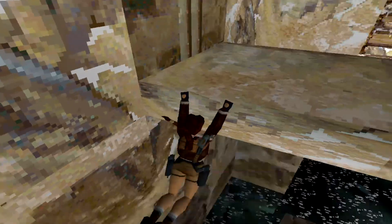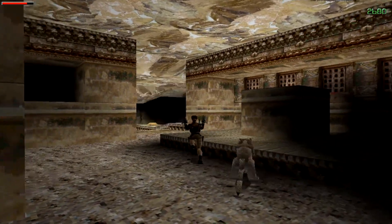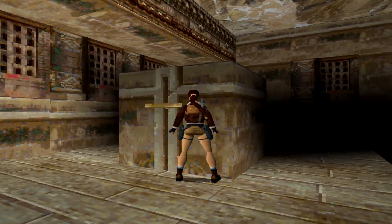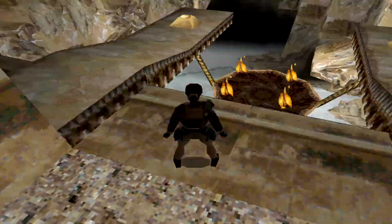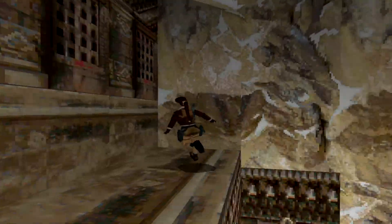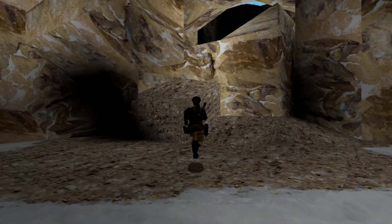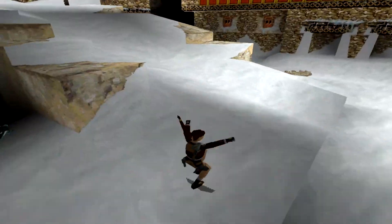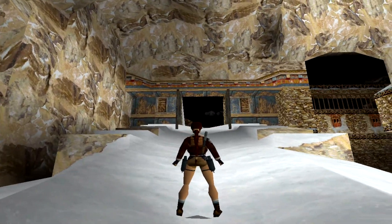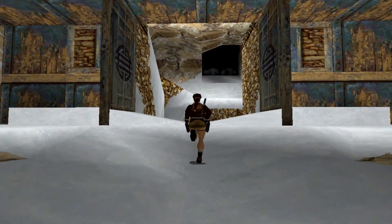That opens the door. If the water is deep enough you can take less health damage. I used good ammo on the snow leopards — I need to stop doing that. That opened the big doors in that room. Now we're going to get a good thumbnail from out here — I keep forgetting to get shots for thumbnails in previous levels.